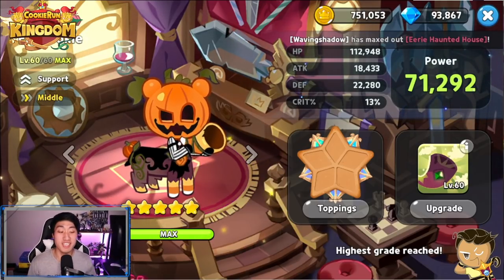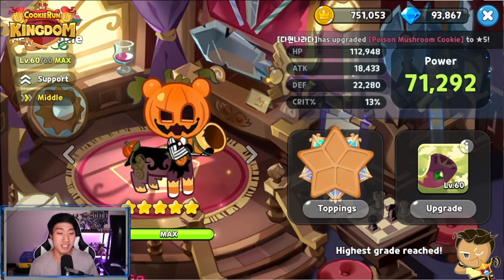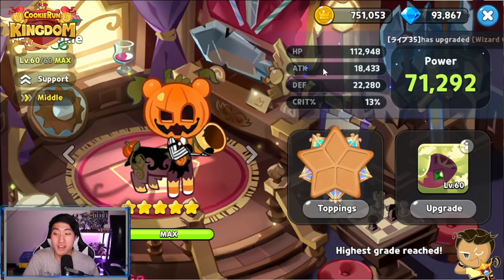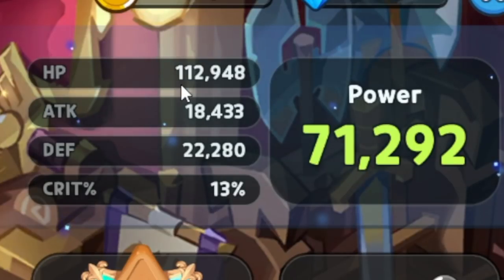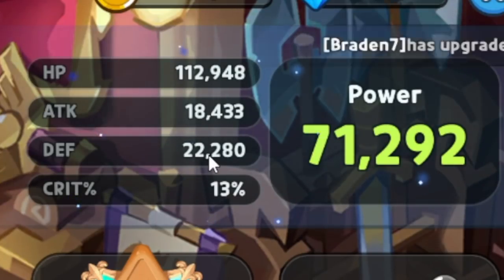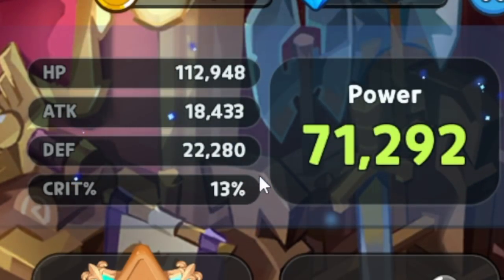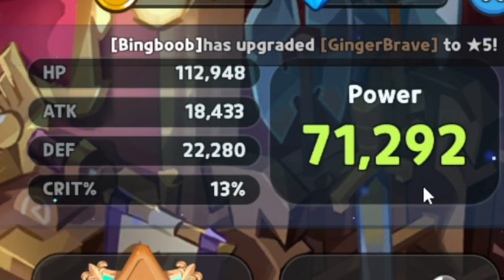There we go — a maxed out Fig Cookie. At level 65, five stars, the HP is going to be 112,948, attack is 18,433, defense is 22,280, and crit percent is 13, making Fig Cookie's total overall power 71,292.